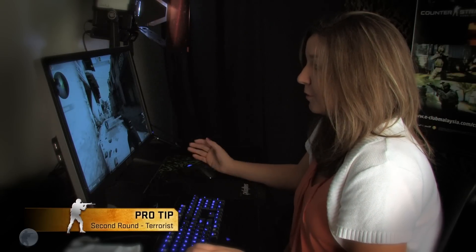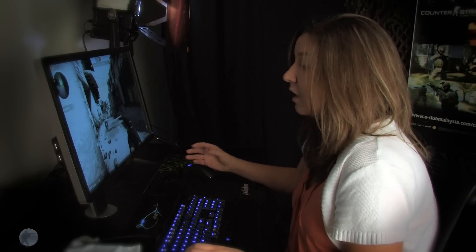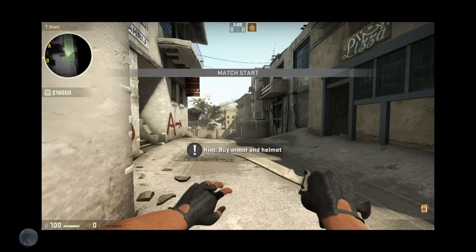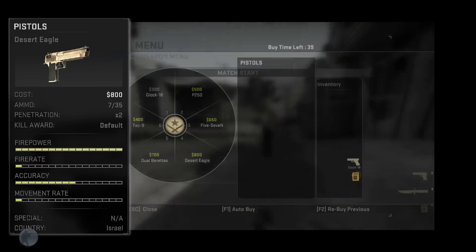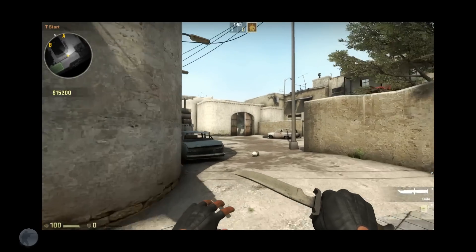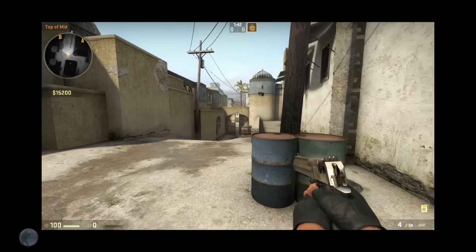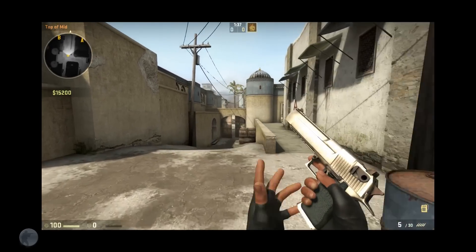If you lose the first round, you're going to be on round two without a lot of money. So a lot of times it's good to either save completely — essentially forfeit the round so you can gain money in the next round — or you can buy a Deagle. The Deagle is a pistol, but it's incredibly accurate; it's essentially like the AWP of pistols. You're going to get a lot of one-shot kills if your aim is on. It's only $800 — enough that you're not wasting your money, but you still have a legitimate chance of winning that round.